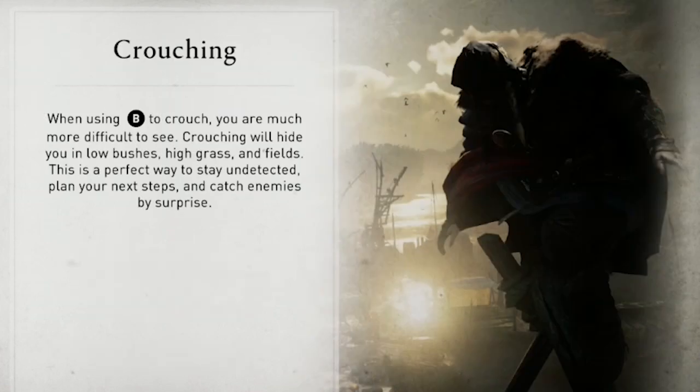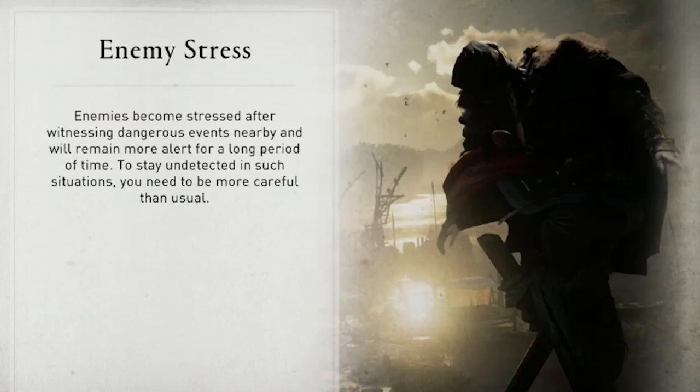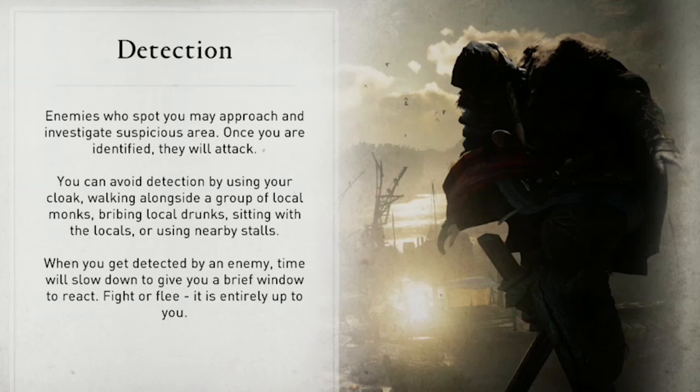For stealth, you need to crouch, which is B. If you crouch near tall grass or bushes, you'll be invisible to nearby enemies. Although there is more of a combat focus in this Assassin's Creed compared to others, you will still need to use stealth. Speaking of combat, I'm going to go over that in my next video. This is Amber — subscribe to my channel for more guides and gameplay. Thank you.